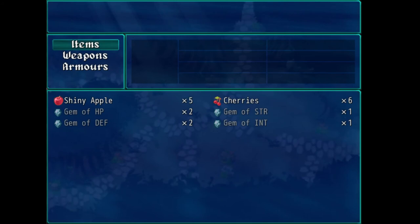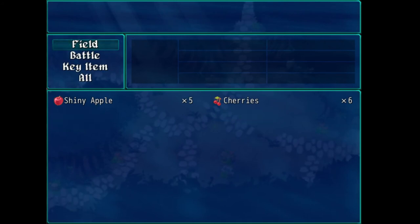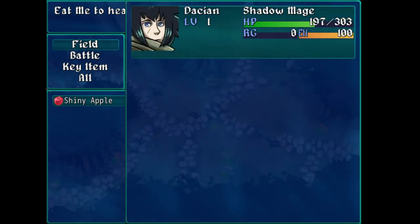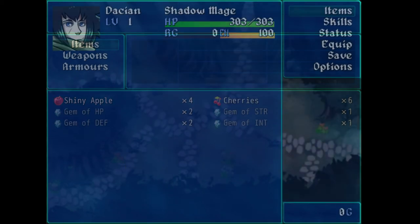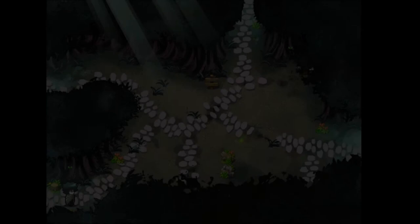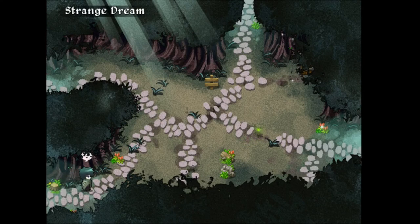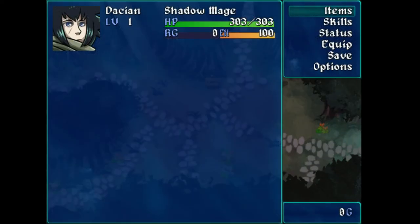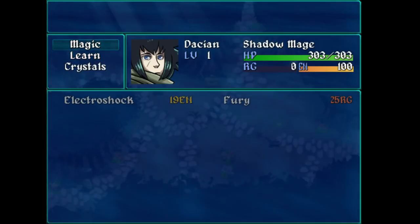I guess this is an infinitely lootable chest. I'm still picking up these gems but I can't really do anything with them — hopefully I'll find a use for them later. It looks like every single time I change the map screen I'm going to get more items back. So what the hell — I'll just go ahead and heal up. There's a little sparkle thing — more crystals. I'll go slot that in my magic.